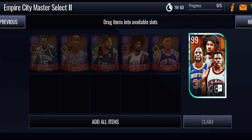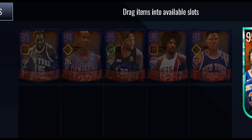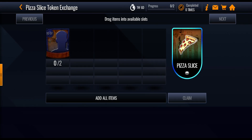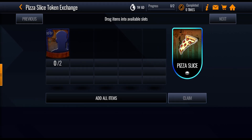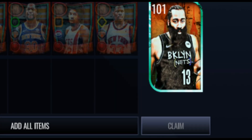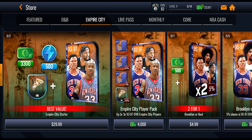There are also lower overall versions of the masters — so instead of the 99 Patrick Ewing there's a 97 version, and so on. But if you trade in all five of the specific lower overalls you will get them back and a 99 select pack. On the store side, you can exchange any two lower overall ones for a pizza slice token to get the 99 overall master, and then trade in all five 99s to get that 101 playstyle select James Harden.